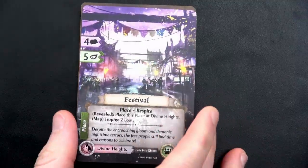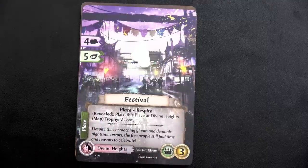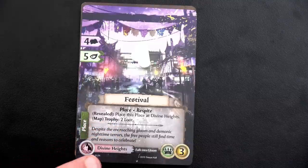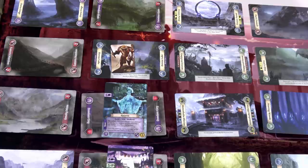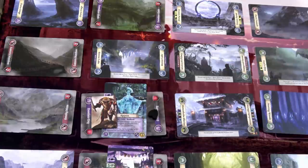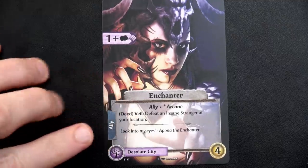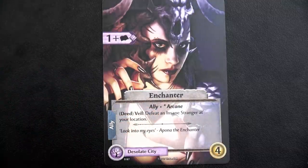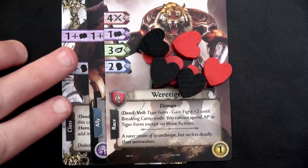We'll flip our next night card: a Festival - this is a place. We still have that piercing sleet, so I need to remember to place an obstacle token on it. Revealed: place this place at the Divine Heights. When you defeat this you gain two loot. We'll flip the Divine Heights and place the Festival there with an obstacle. We have that Enchanter rumor I'd love to get down on the table. I'm going to spend one AP to move into the Desolate City - exactly where we need to be to discover her. We'll spend our second AP to do a discovery action and place the Enchanter down. We now have an asterisk for Arcane, so we cannot place another Arcane asset.